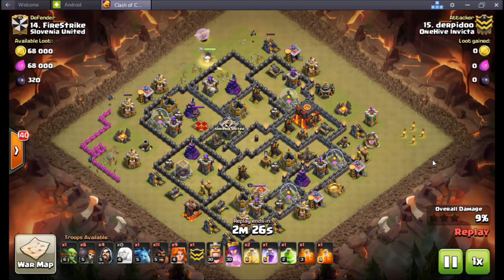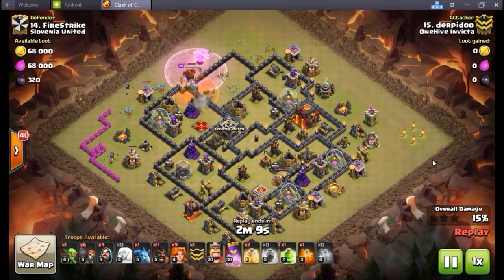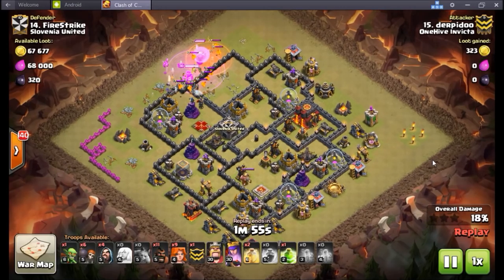Wiser just showed a team unique clip of a town hall 10 being bullied using a mass bowler attack with healers and rages, walking it through the base. Bowlers are starting to make more of an appearance and can be good alternatives to valkyries — though they still can't jump over walls, so you need something for the back end. The troop space reduction was a necessary change.